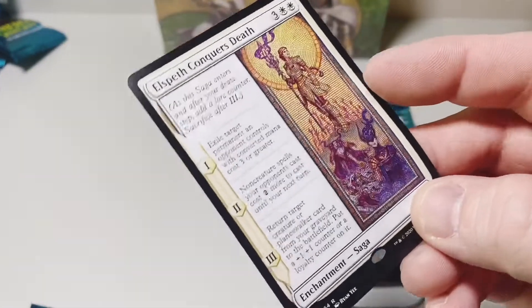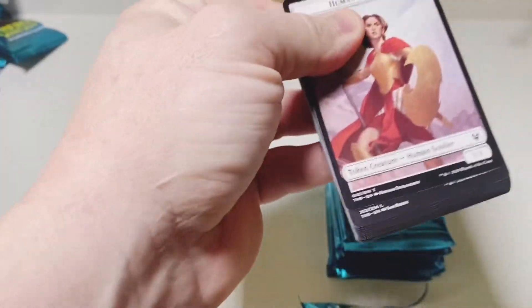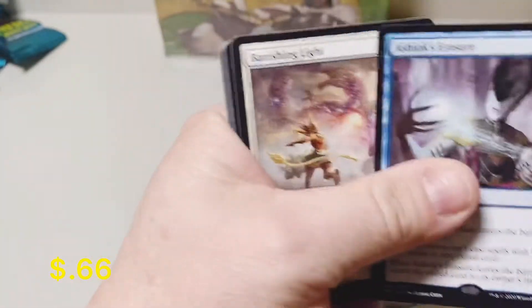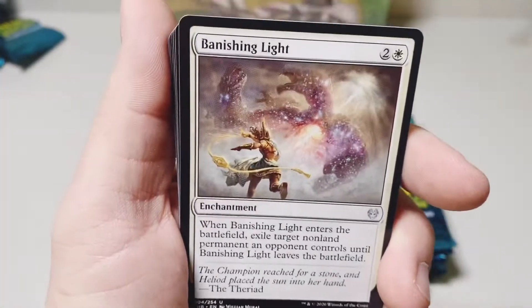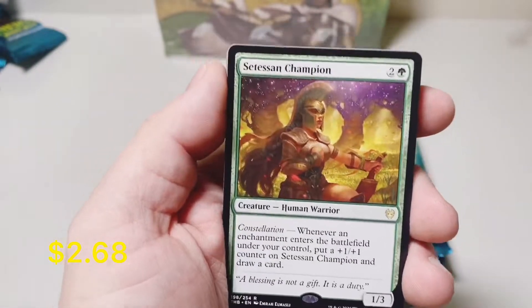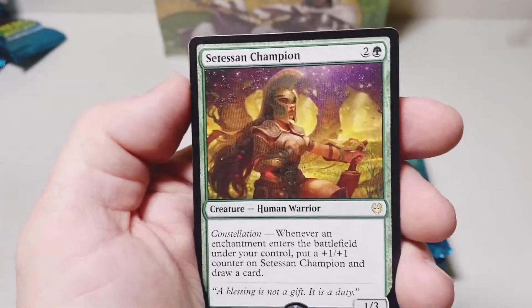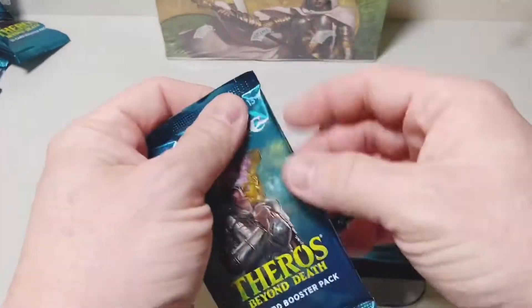There's an Elspeth Saga — I bet this card looks amazing in foil. Down to our last couple packs, still waiting for our showcase card. Ashiok's Erasure and Banishing Light — that's probably going to be one of the most powerful cards in the upcoming metagame. There's a lot of cards that have spiked in price; this one's went up a little bit lately, so that's a good little hit. Keep an eye on that.